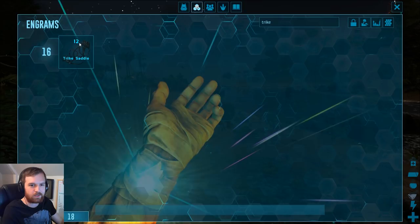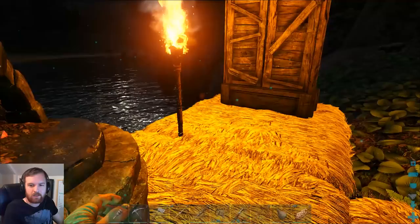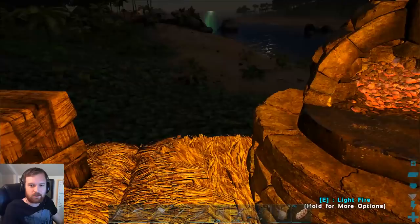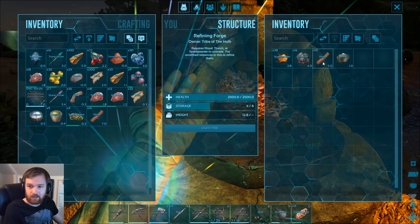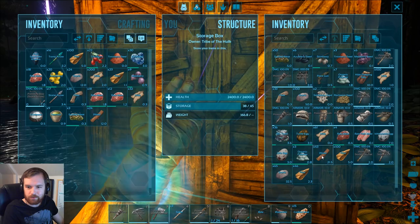The trike saddle requires 80 fiber, 140 hide, and 25 wood. Let's have a look at what we have. There's a bunch of hide and wood in here. We literally only need one more bit of wood — one wood is plenty. We need 45 more fiber. There's 33 here. We just need a little bit more fiber.